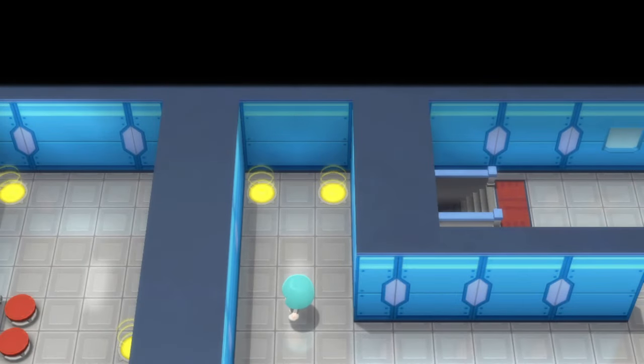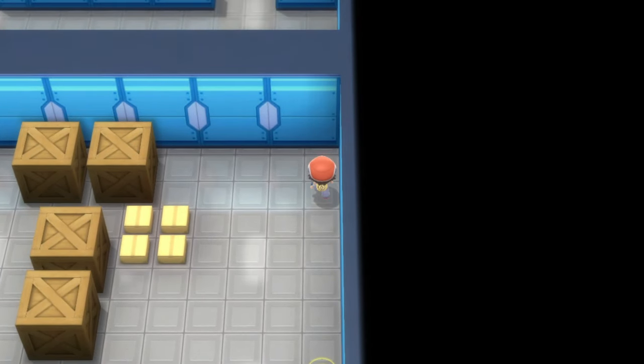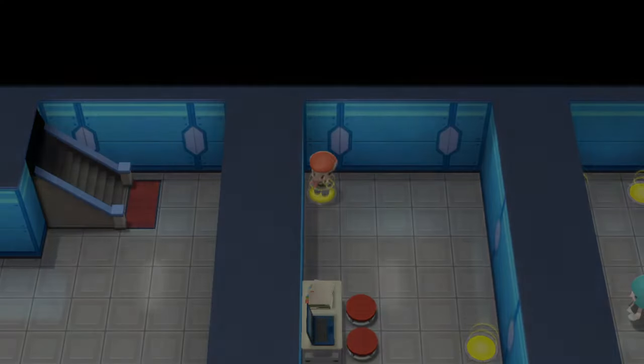If you take the right warp pad, it'll bring you out in this room where you'll find the Skalds TM. And then you can take the left of the warps and keep following the warps through.